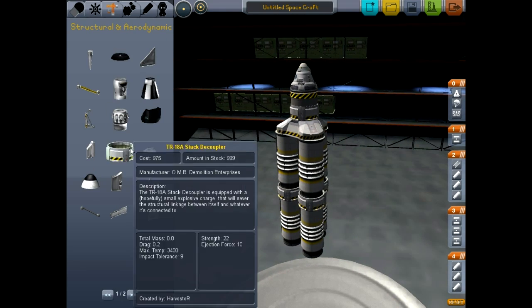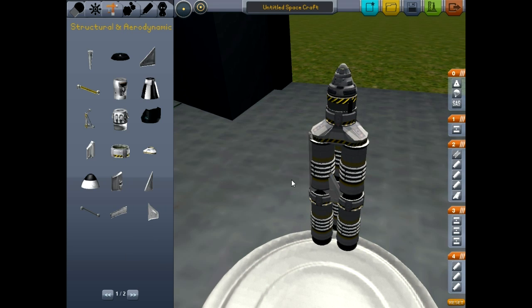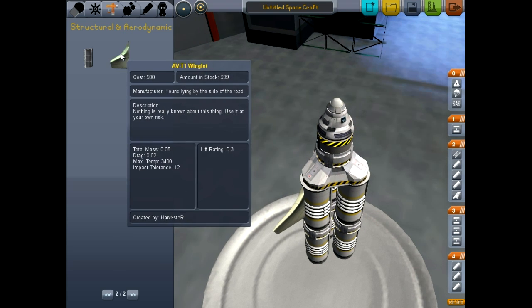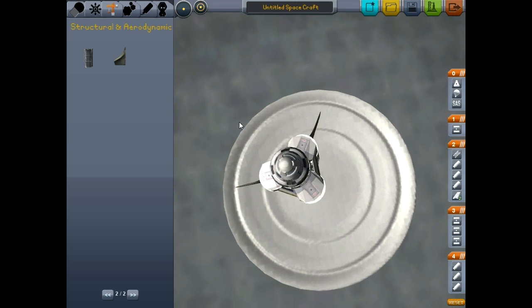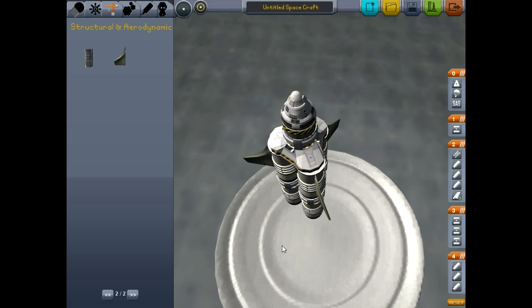Now we have our rocket ship. Let's deck it out with some aerodynamics. We'll attach winglets — one to the top of the command module here. We want to get it as balanced as possible, because if you imbalance it you're going to have a bad time. We'll put one here, one here, one here, and one here, just trying to get it lined up properly so we don't send the ship into a tailspin. That looks fairly centered, I guess.